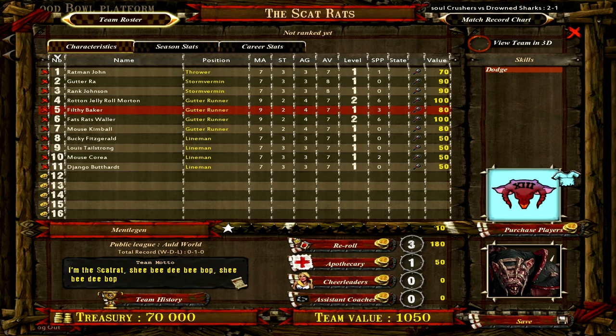Same thing with Filthy Baker - he's also a gutter runner, so he's got Dodge. Fats Rats Waller, Dodge. Mouse Kimble, Dodge. Bucky Fitzgerald, our first line rat, has no skills. Louie Tail Strong, Mouse Coria, Django Butthart. Now these all should be level 1 with 0 SPP and no extra skills, but I did play a match before this, and once again I'll explain that.